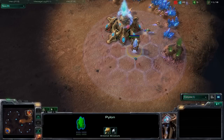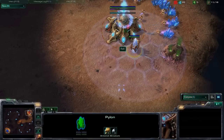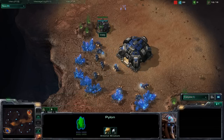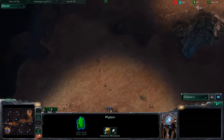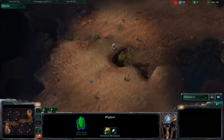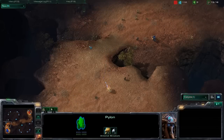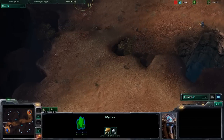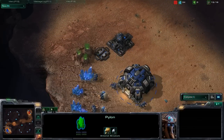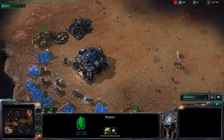Interestingly enough, Rocks is building the pylon next to his nexus, so he is not walling the ramp to his base. Same for Voldy with Terran — no wall-in here. Most players I see go for the wall-in because they are safe for some time, mostly going for a bio build and then pushing out. But it looks pretty different here.